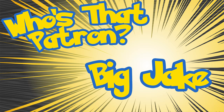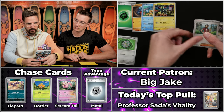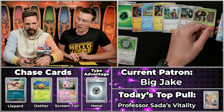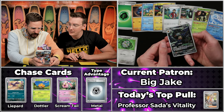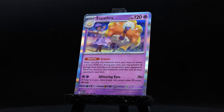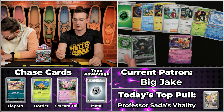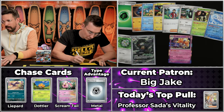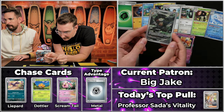Next up we have Big Jake. We got Faraighas Seed scores. The Gible, Panpour, Blitzle, Norman, Cyclizar, Toadscool, Vanilluxe — oh! Here we go — a Crustle! What a really cool looking card. And then we got the Espathra. Let's check out that Crustle — number 183 on the set — is going to be worth just $2.97. It's like one of those that has great art. So it's going to be a 5-point pack overall for Big Jake, but you get this excellent Crustle art — just hiding out there while it's raining outside. Crustling it. We can pun that up. We found it.